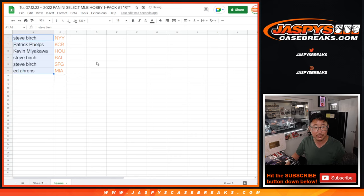Let's line you up with the teams here. So Steve, you've got the Yankees. Patrick with the Royals. Kevin with Houston. Steve with the Orioles and Giants. And Ed with the Miami Marlins. We'll put a little rooftop next to your name, Steve Birch, and everybody else to let you know that you won that team in this filler. I'm Joe, I'll see you in the next video.